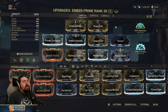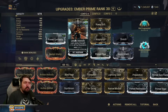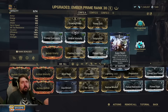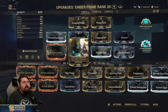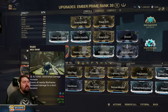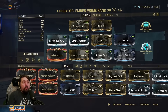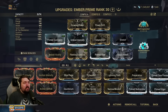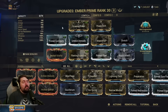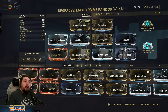For survivability we have Umbral Intensify and a good chunk of range to hit large amounts of enemies with all abilities, plus a little duration to counteract the negative from Fleeting so Roar still lasts around 30 seconds. Adaptation is a huge survivability tool when combined with Immolation, giving 99% damage reduction in most cases — putting us well over 100,000 EHP most of the time.